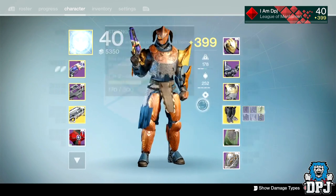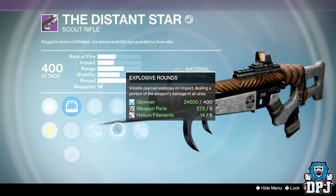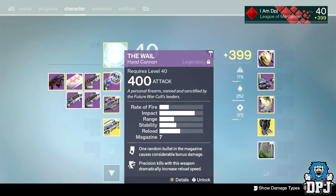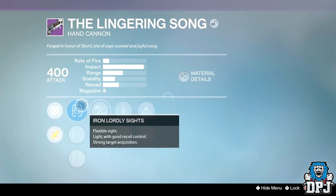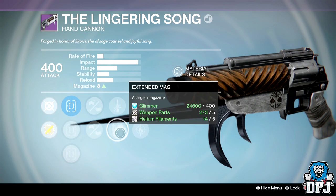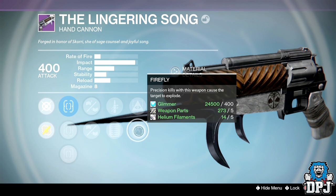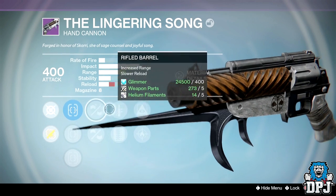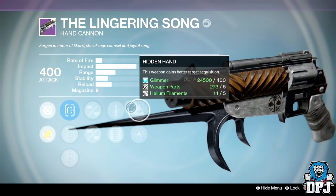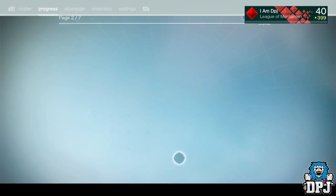Legs on my Hunter are the only thing stopping me from being level 400, which is badass. Now let's look at the Star — Hidden Hand, Hammer Forged, Hand Laid Stock, Explosive Rounds, Full Auto, Hidden Hand — that is a beastly roll, I must lock that bad boy just in case. And this one has Life Wood barrel, Hand Laid Stock, Extended Mag, Quick Draw, Hidden Hand, and Firefly — that could be quite a decent PvE weapon. I'll keep that for PvE because of the Firefly perk.